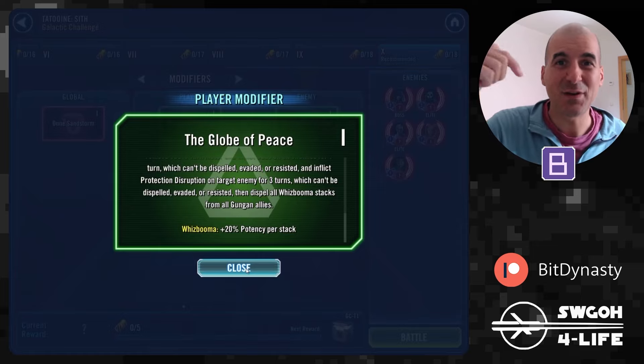Grim Machinations is a pretty good modifier for the Sith side: whenever we defeat one of them, the rest gain stacking health and offense, 50% turn meter, and recover 50% health. And if they defeat someone — which shouldn't happen — they'd gain the Dark Ascension buff, which increases their damage dealt and decreases damage received. It's fairly straightforward; the Dune Sandstorm is the only modifier we really have to work around, but hopefully it won't be too difficult.